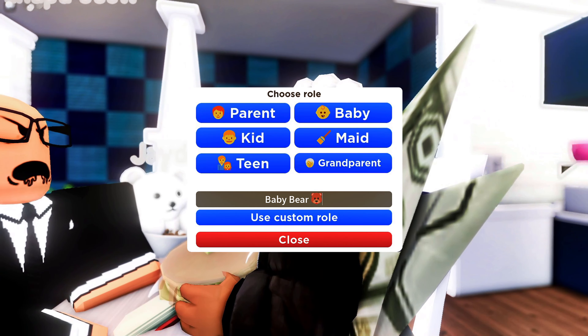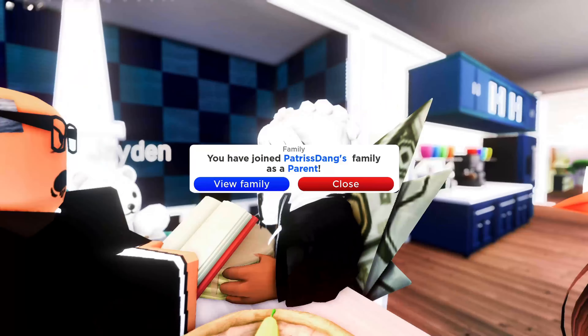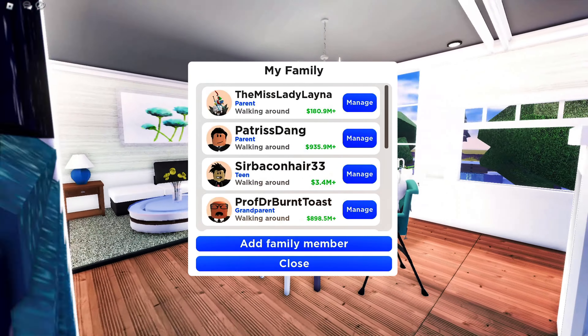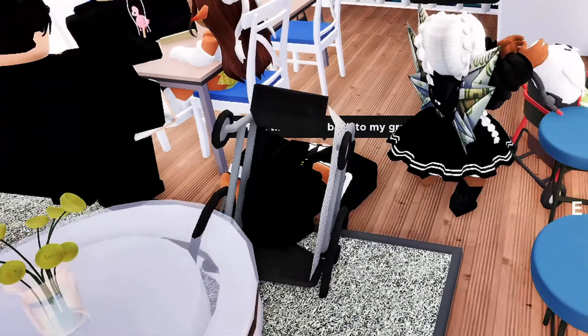You can also write in custom roles. Players get a notification asking if they would like to join your family, and once they do, you'll get a notification saying they've joined your family as the role you've selected for them. You can view your family list and manage each player with these options. This is a great feature to keep up with every one of your family members.